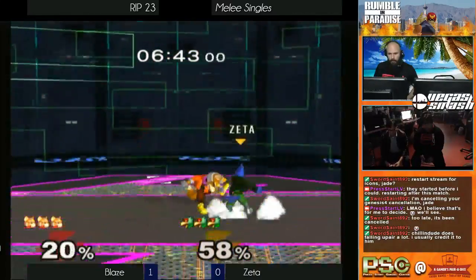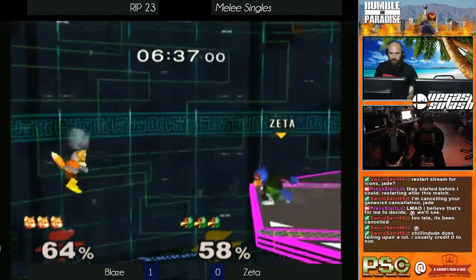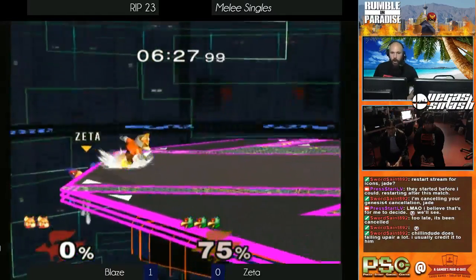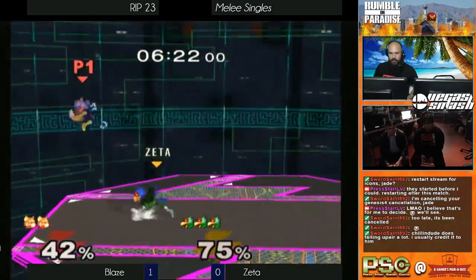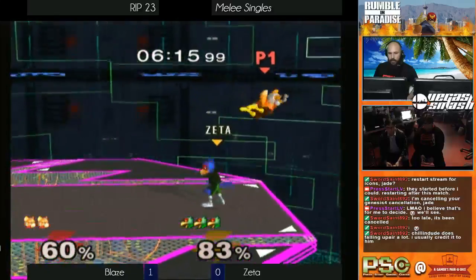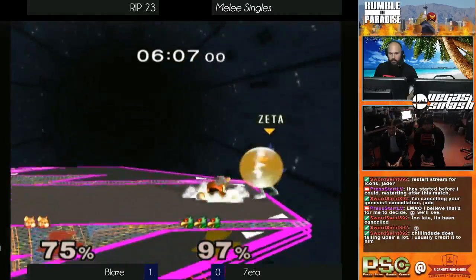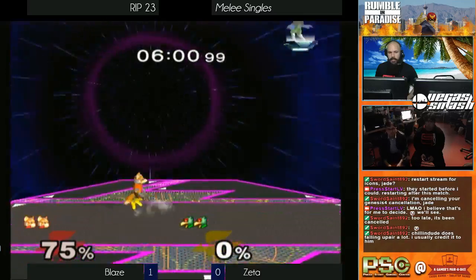Blaze still up 53% for 58%. Zeta gets cooking — lasers, shine, forward smash. He went for that early stock and gets it. Just like that Blaze is now down a stock, but he still has a chain grab on deck. Both players doing crazy things — shine jabs. This is madness, pure madness. This whole match is madness. Up tilt, down smash — the pressure. Blaze with the power shields, doing it big. Well-placed up smash to take that stock.